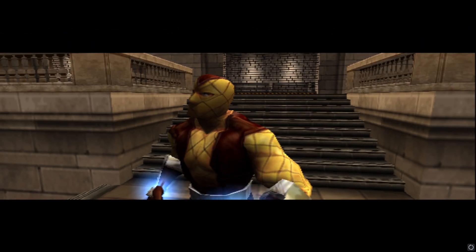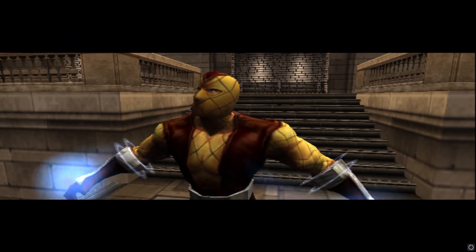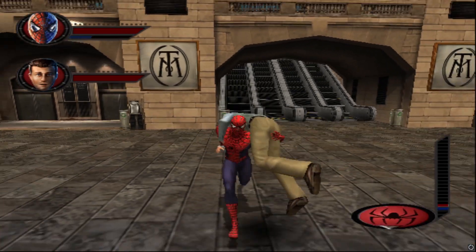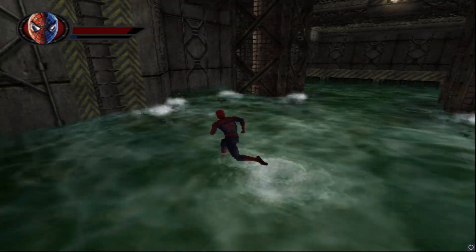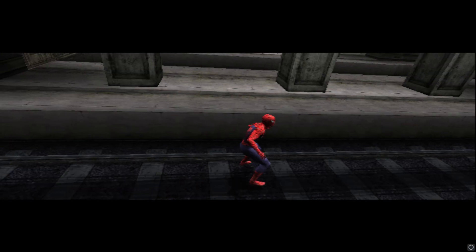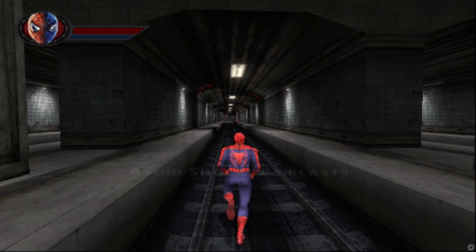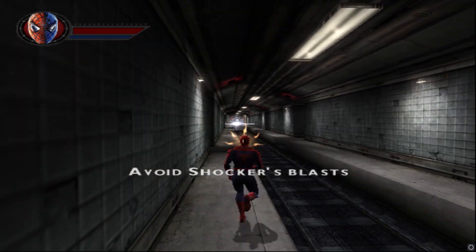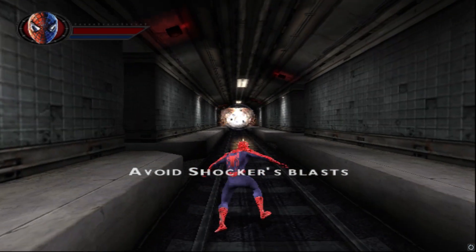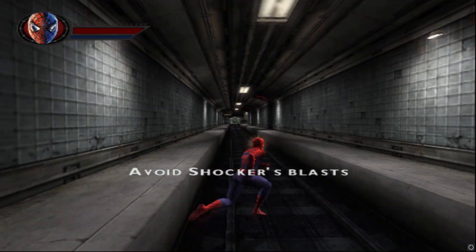After we beat the robots, we see Shocker and Vulture running from a robbery and Spidey follows Shocker. We fight him in a bank and have to rescue some civilians. We chase him through some sewers that are more open, so it's a pretty good time. We find Shocker and this is our first boss fight — there are three tunnels and Shocker can only blast one at a time, so you have to dodge his shock waves by weaving in and out of the tunnels. It's pretty difficult, but I have to give it points for being original.